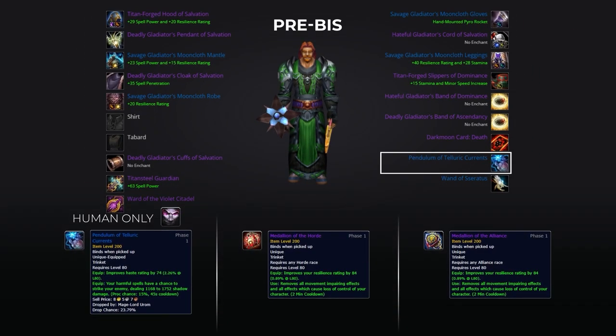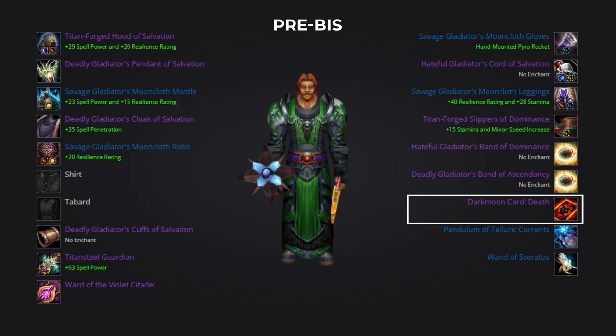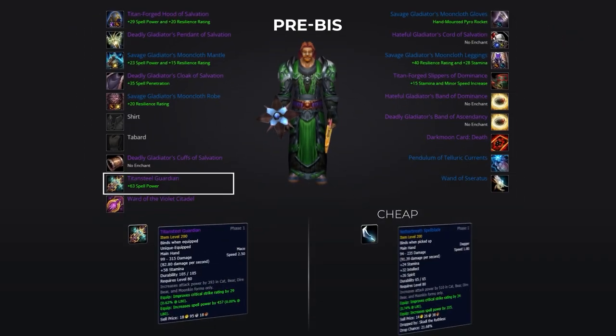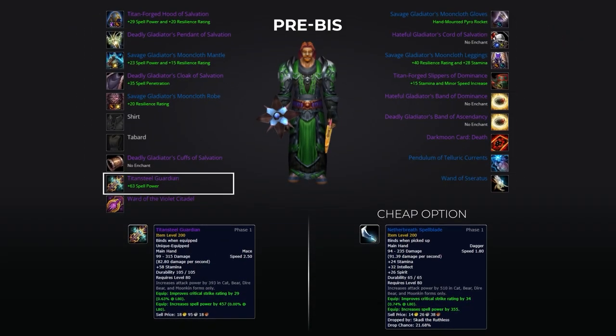Non-human players can drop the Pendulum of Telluric Currents in order to obtain the Medallion of the Horde or Medallion of the Alliance. For your other trinket slot, we suggest forking over the cash to purchase a Darkmoon Card: Death, as this will be your best-in-slot trinket for Season 5. Then lastly for weapon, the best is the Titansteel Guardian purchased from the auction house, but if you don't have the money for this, the Nether Breath Spellblade is a farmable option.